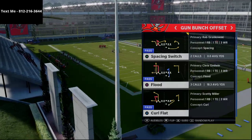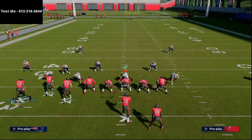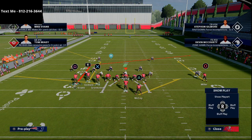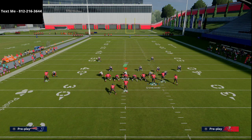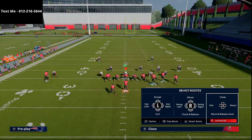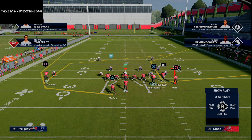We can come out in any play we want because literally every single route on this play is going to be hot routed. Especially if you have a hot route master, I'm going to put Mike Evans on a post route, and then all I'm going to do is flip the play. What you'll see is Mike Evans stays on that post route to the left side. Most of you playing MUT have a running back apprentice or backfield master, so I like to put him on a flat or shoot route, but you can also put him on a wheel route.